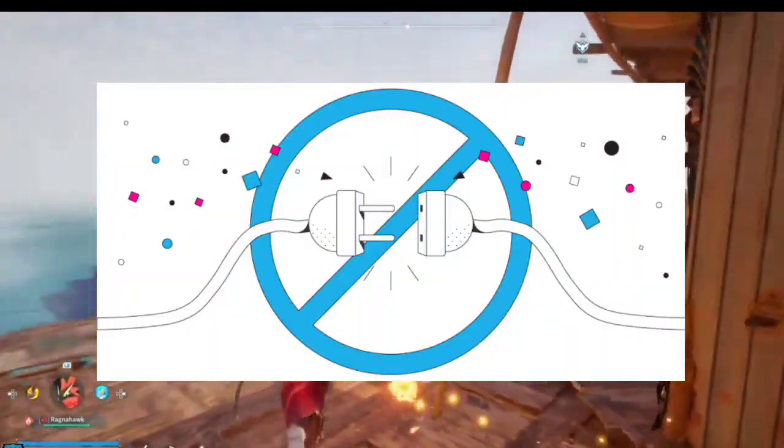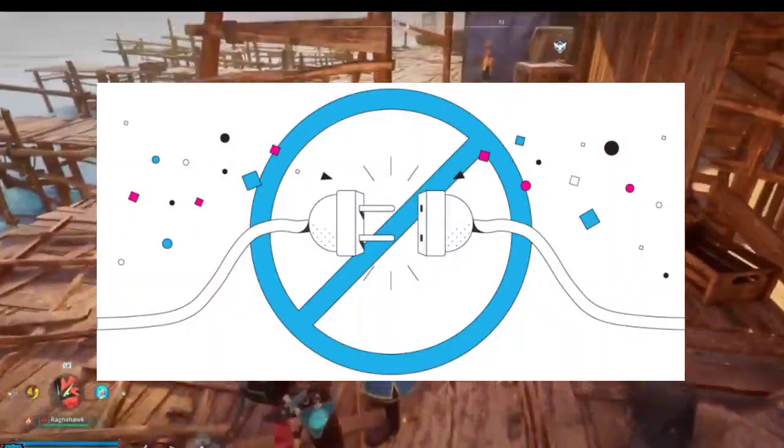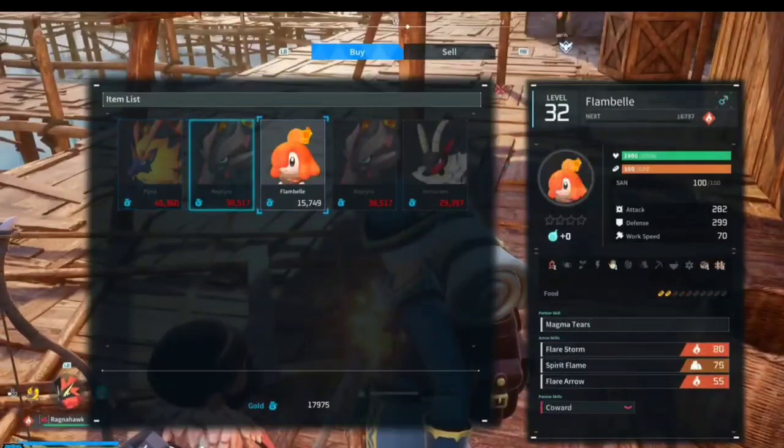5. Restart your router. A classic solution — power cycle your router to kick packet loss issues to the curb. It's simple but effective.